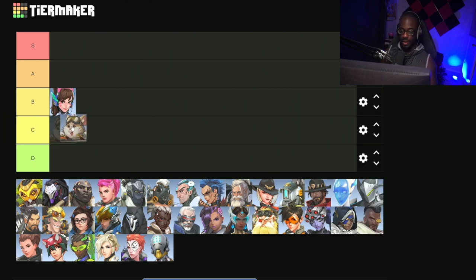Next we have Wrecking Ball, who is going to be C tier. He's really not that great. His best usefulness is really just to stall the objective so your teammates can get back onto the point and try to secure it before the enemy team does. Outside of that, he's really not that great at creating space. A lot of other tanks do the job way better than he does, so he's going to be C tier.